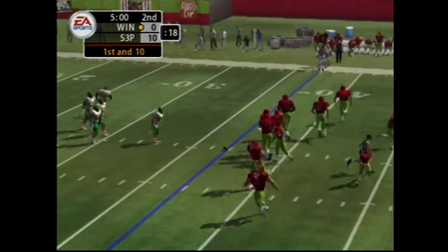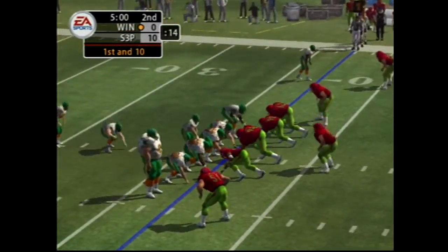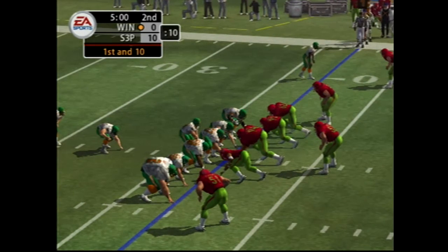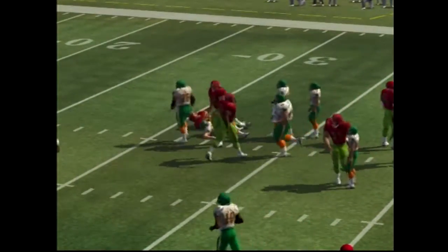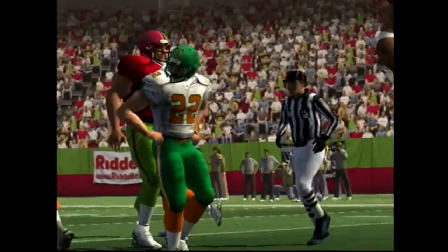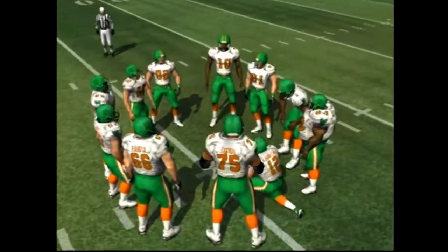So they have 1st and 10 here. The backs are lined up in an I. Hand it off again — dropped behind the line for a loss. Big tackle there for a loss and great pursuit. We can say that again. He knows how to prepare, and it really pays off when you make stops like that.